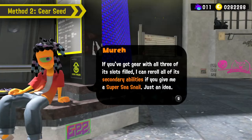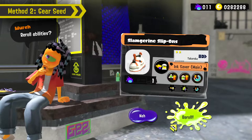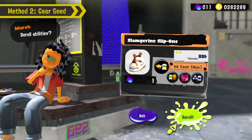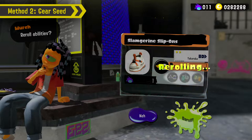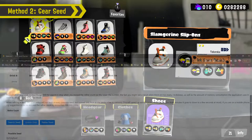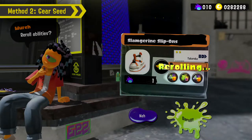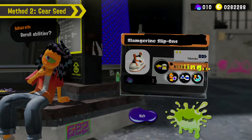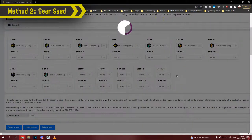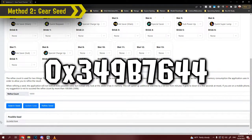After inputting the brand, whether you had a drink active (in my case I didn't), and the abilities acquired, a list of seeds that your gear possibly could be will appear — and as you can see, there are a lot of possibilities. We'll need to narrow this down by getting more abilities. Rather than play more matches, I'll use sea snails to roll my gear. Remember, ability drinks don't affect rolls, so don't mark those abilities if you had one active. After one roll I get Main Saver, Special Saver, and Sub Power Up — input these into the seed recovery checker.